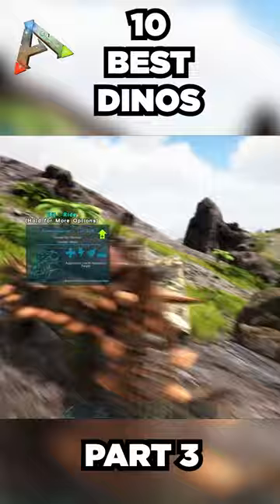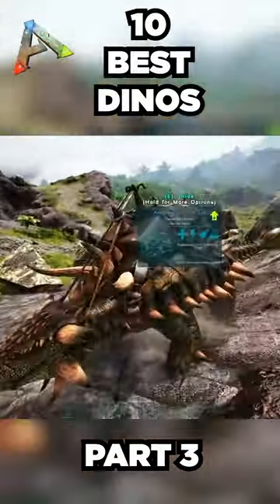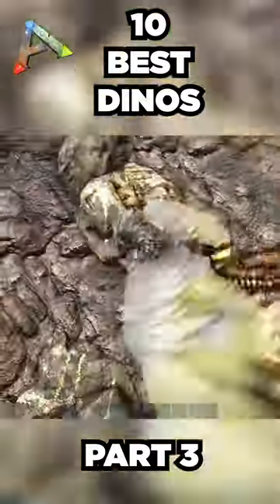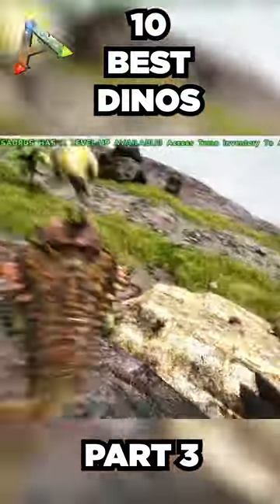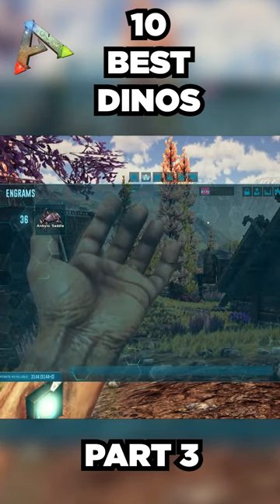This is super useful for gathering metal solo with an RG — it makes the first few nodes super fast and easy to collect. Beyond that, you'll have to drop the Anky and collect the metal by riding it, a minor inconvenience for sure. But their saddle unlocks at level 36, earning them a spot as one of the best early game tames available.